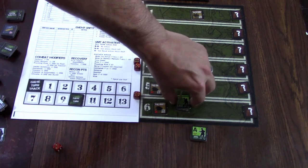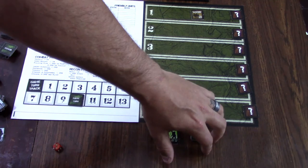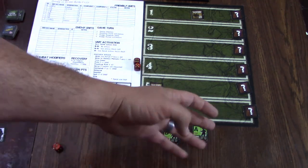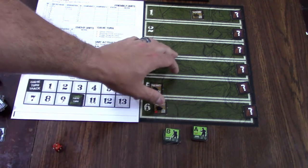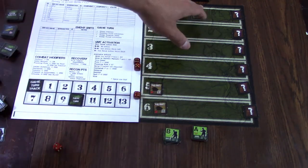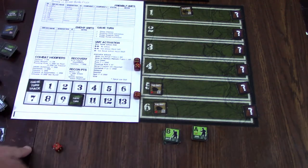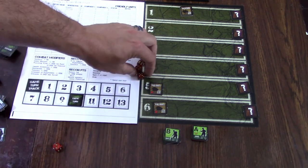Once you've got your groups set up, try to make sure your leader is with your heavier weapons so he can provide that bonus firepower. You've got your map set up, event markers down, guys written down on your chart, turn marker set, dice ready — you're set to start playing.